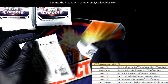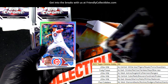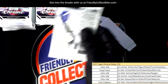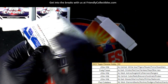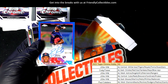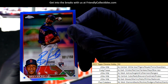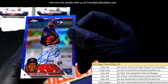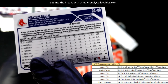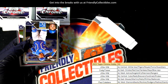Nice prism refractor there. Look at this thing — Cubs rookie refractor. Oh wow, Brian Baio — boom! One of 150 for the Red Sox owner Craig, congratulations.